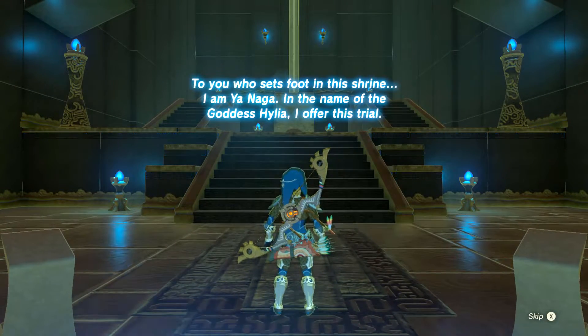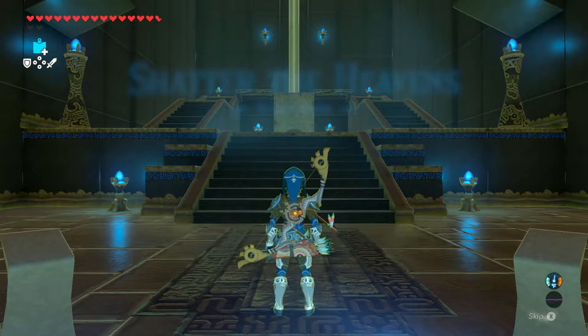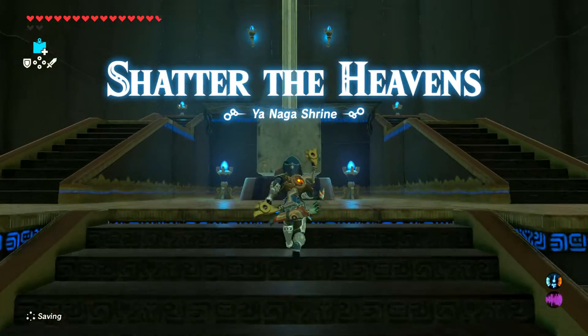"To you who sets foot in this shrine, I am Yadnaga. In the name of the goddess Hylia, I offer this shrine. Shatter the heavens" — Yadnaga Shrine.